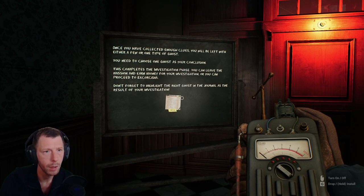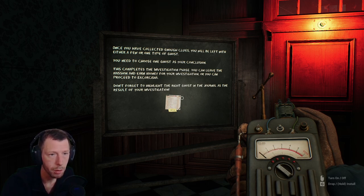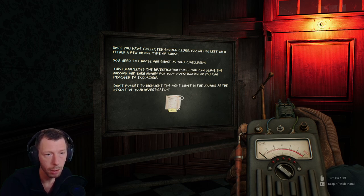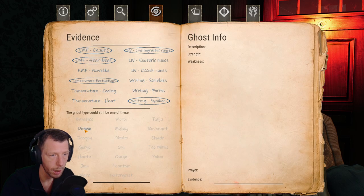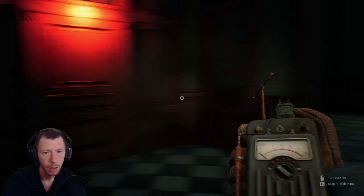Once you've collected enough clues, you'll be left with either a few or one type of ghost. You need to choose one ghost as your conclusion — this completes the investigation phase. You can leave the mission and earn money for your investigation, or you can proceed to exorcism. Let's choose the demon. Description: a very fast and dangerous ghost, not every man can escape — but luckily he can't see very well. Prayer: by the power of the divine, I cast out the spirit... then lists all the evidence types.